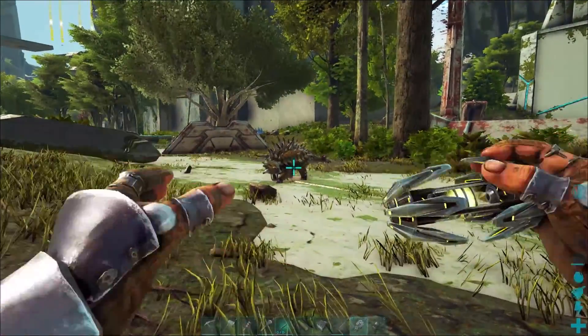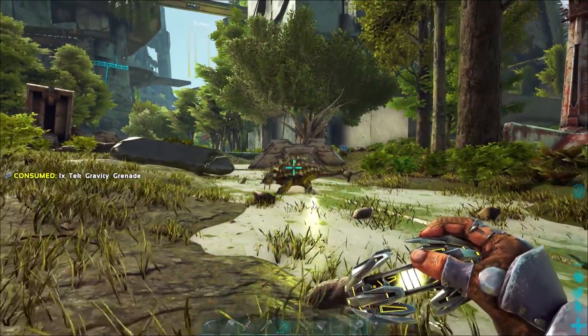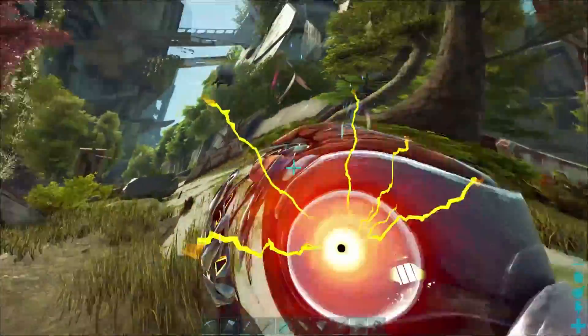Switching the grenade to the yellow mode will turn it into a repulsor grenade and after a 5 second countdown it will take any creature near it and violently push it away.